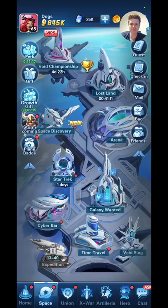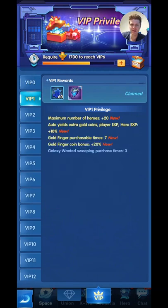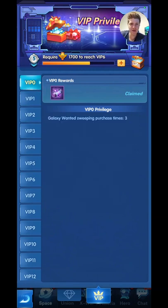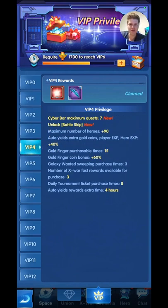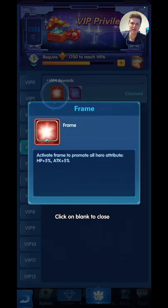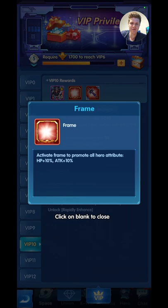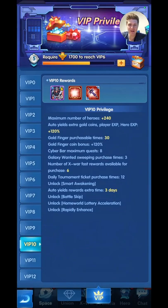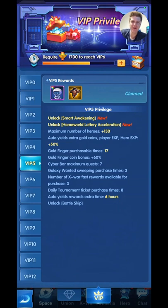These gifts stay the same every week. You've got your VIP bonuses — when you start the game you obviously don't have anything, but as you rank up in VIP you get all these extra points and rewards. Over here you get an extra 5% attack, and once you get to VIP 10 you get a free 10% attack and HP. If you get to VIP 5 you get fast awakening, which is pretty handy.